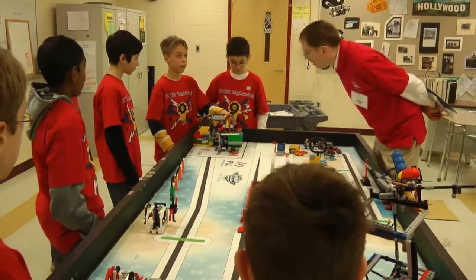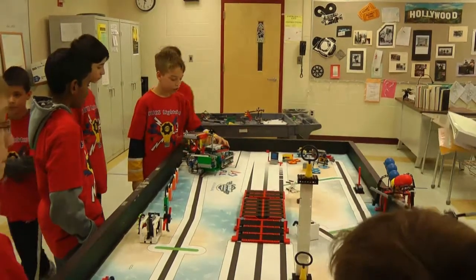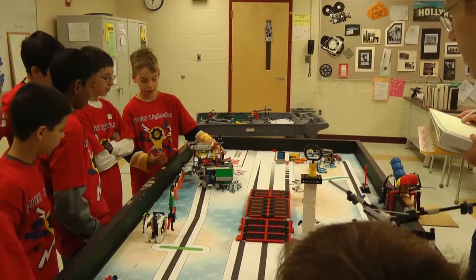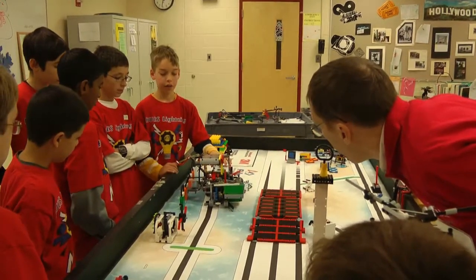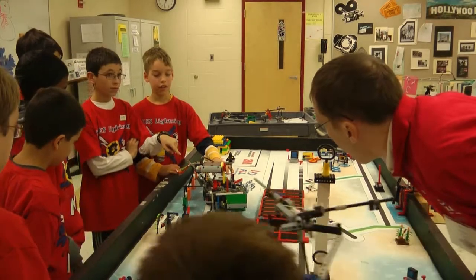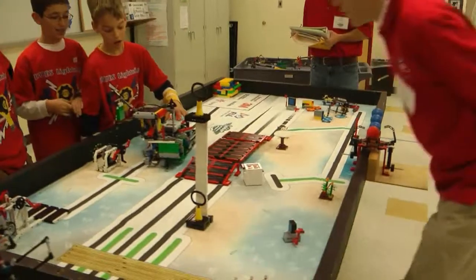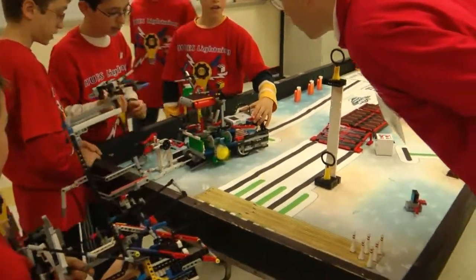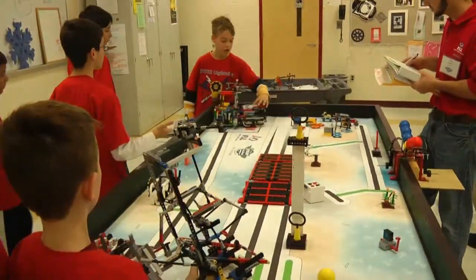Right now we're doing proportional line following while this color sensor is sensing for the green weight. Once it detects it, the arm comes down. Then after this it's going to turn, use these weights here to pull off the weights at the same time, shoot the ball — and now they're bowling. It spins that, and it also spins that. This is Zone 3.